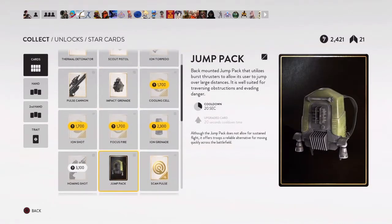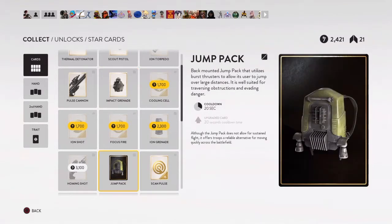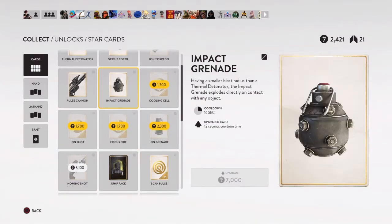Lately I've been using the jump pack with the impact grenade, and it's hilarious — you just jump over somebody, throw an impact grenade, it kills them, and you just keep flying away. I've done it a lot of times and it is so funny.